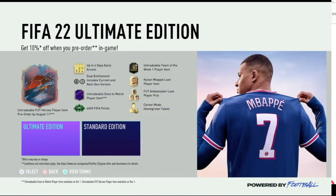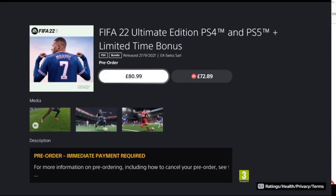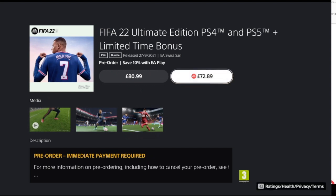For me, I want a copy of the Ultimate because of the benefits — getting the four days in advance is great. You'll have a choice of paying £80.99, which would be the price on the PlayStation Store with EA Play, but because we've gone through FIFA 21, you'll have the choice of the two editions.